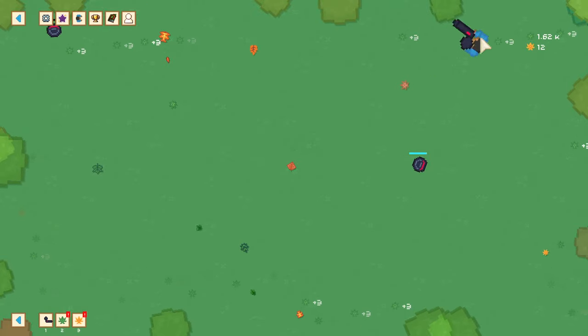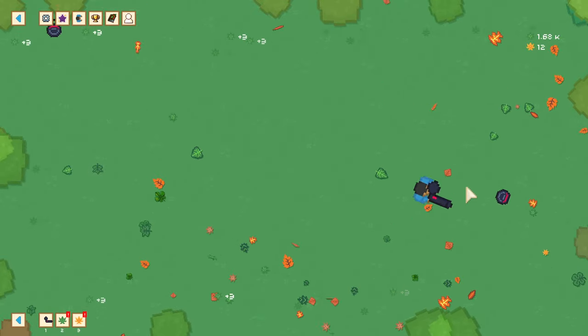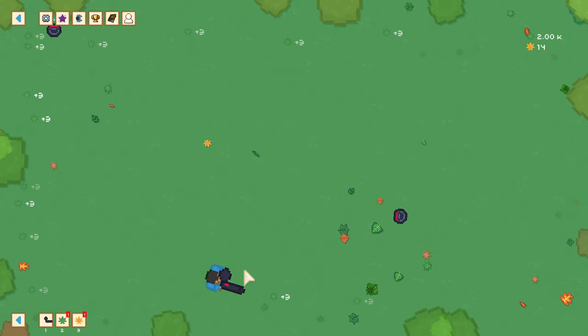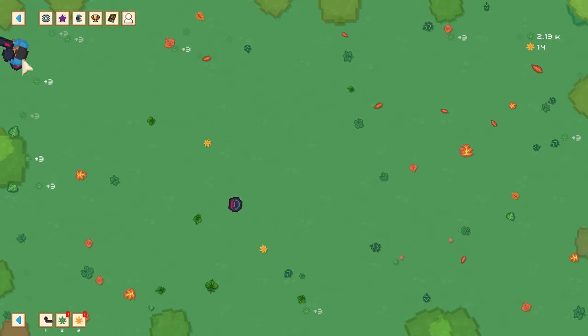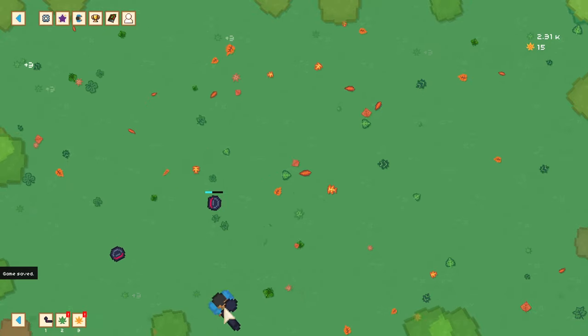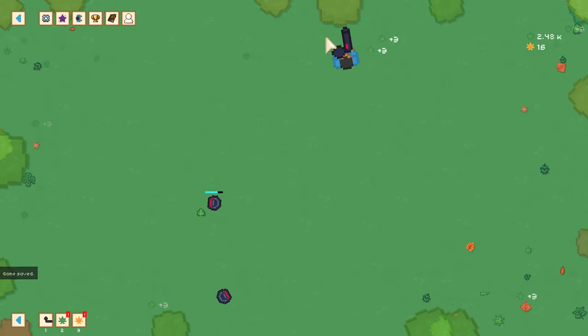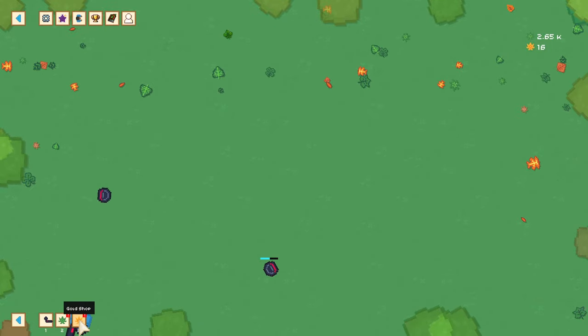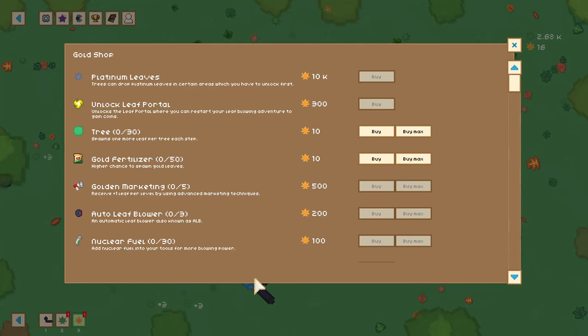Got some fruit there. We got 12 — we are accelerating. I'm guessing that the golden leaves will also be gathered while we're away idly. It's relaxing — you can just sit here, do this all day, or you can leave, come back, and say, 'Oh, I can actually buy something in the gold shop.' I can buy trees in here and I can get gold fertilizer. I should probably save up for now.